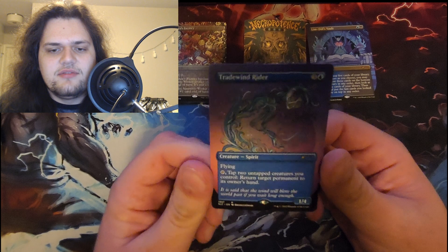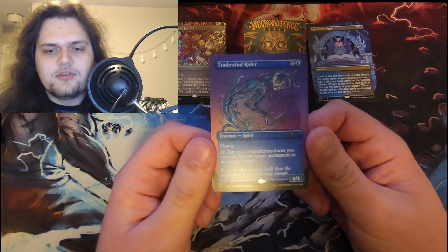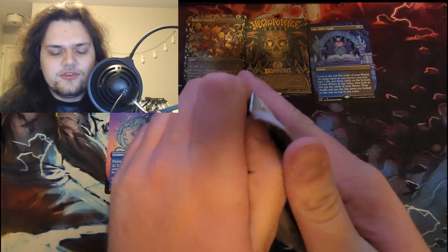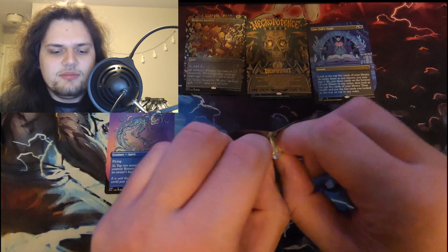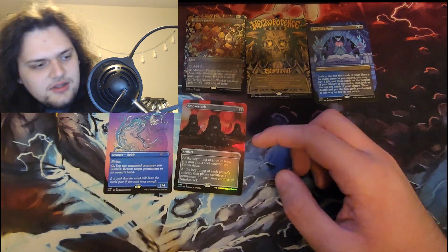'97, I think this is Urza's block. Trade Wind Rider — I've never heard of this card before. Tap to attack creatures, control, return target permanent to its owner's hand. I wouldn't call this card iconic, but maybe it was good back then. I don't know — this was just Wizards being Wizards. 1998 — my guess is Memory Jar, and we got Smokestack. Okay, these are cool packs.